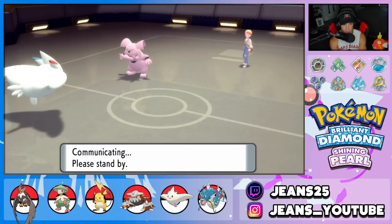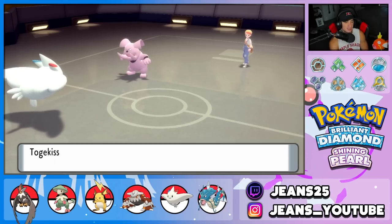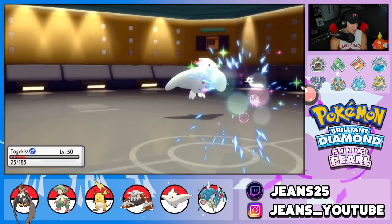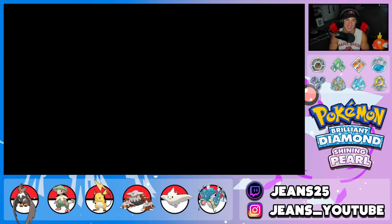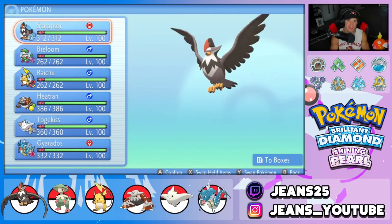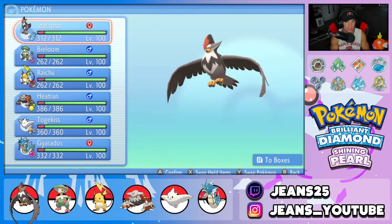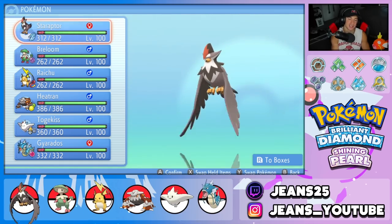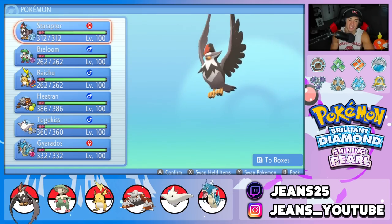We lose Battle 3 by that much — but huge round of applause for our opponent using that insane gimmick team with Contrary Spinda, Skill Swap Hypno, Guard Swap, Disable, and Trick Room. That was one of the craziest battles I've ever been in for BDSP. We end up 2-1 for today's video, grab a winner record, and showcase Staraptor — actually one of the stronger Pokemon in BDSP. I was surprised I hadn't used it before. If you enjoyed, smash that like button, subscribe, and I'll catch you on the next one!